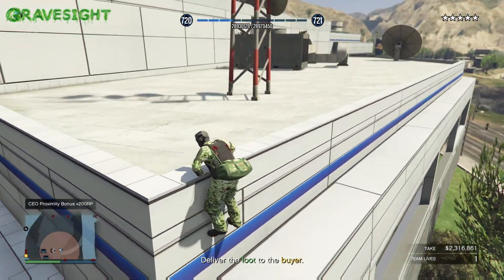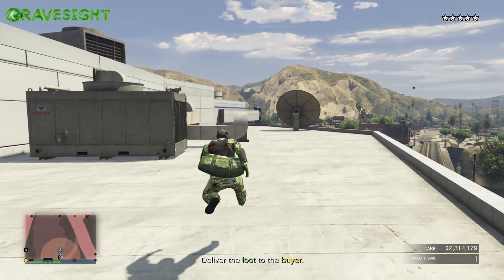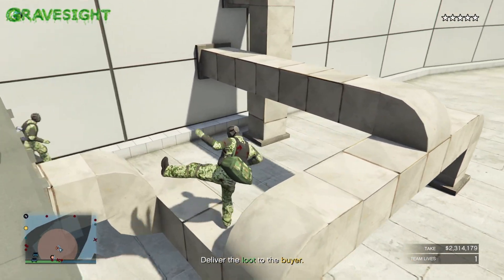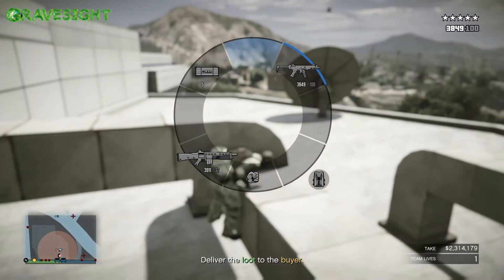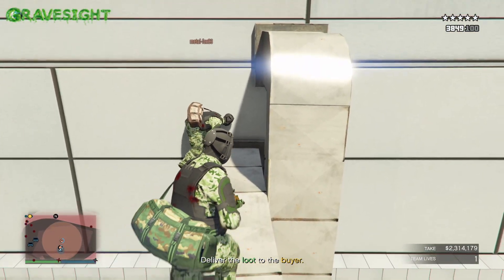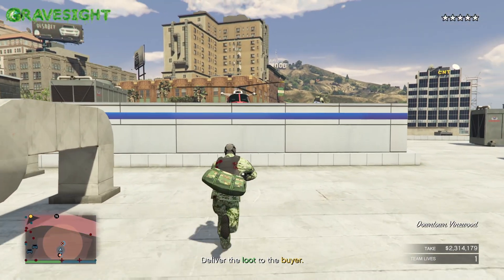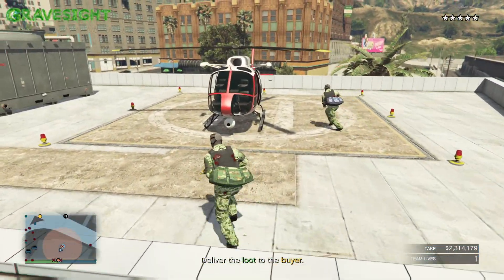Watch out for this jump right here — that can be dangerous because you could jump off to the right. There are a couple of different ways of making your way up this vent. You can jump this way and go here, or go off to the side like my friend is doing right there. Going that way is a little bit quicker — just so you know. And here's the helicopter up here on top of the police station.